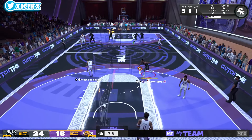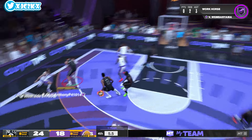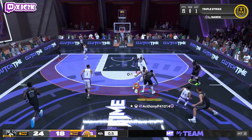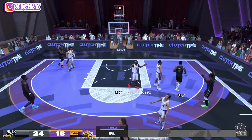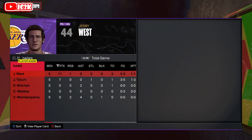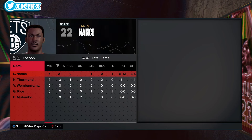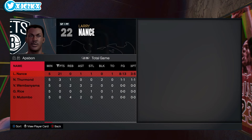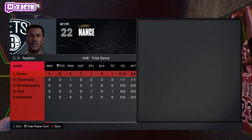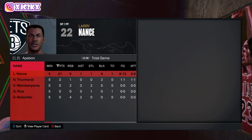Very pleased with this Larry Nance card and his ability to do everything on the court. While he's not the best shot creator in the world, he's definitely a good option — 21 points, one assist, one steal, eight of 13 from the field and three of five from three. I think my open misses were my own fault. Hope y'all enjoyed the video — hit that like button, leave a comment, and subscribe. I'll be back with more 2K content very soon, appreciate y'all, peace.